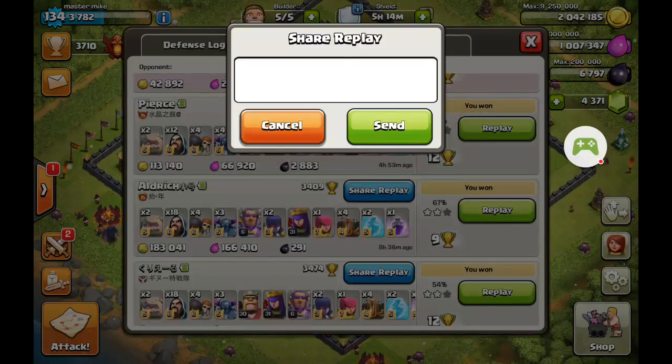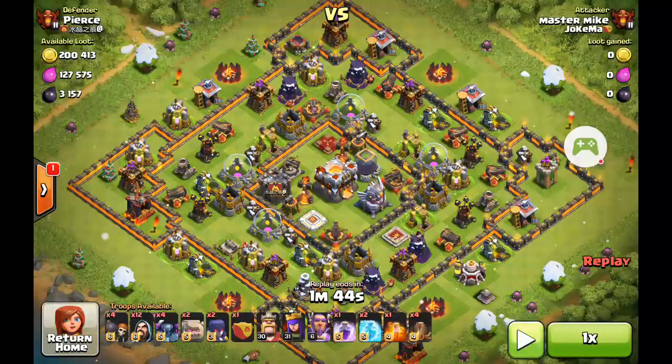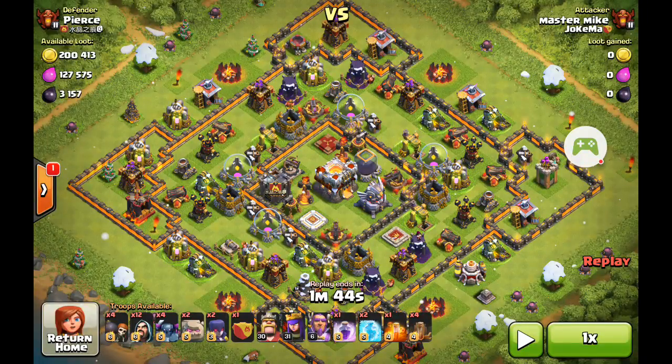Let's have a quick look at the base. Let's pause it a minute. It's quite well defended, this base. It's Town Hall 11. Most of its walls are maxed out. There's the big Steel Chicken just in front of the Town Hall.